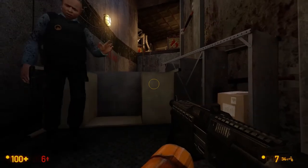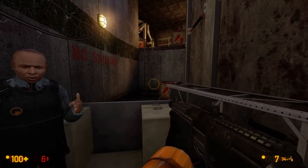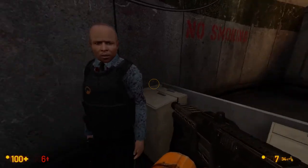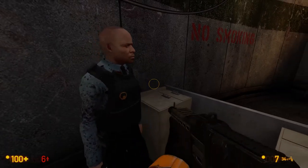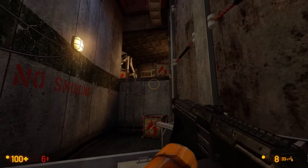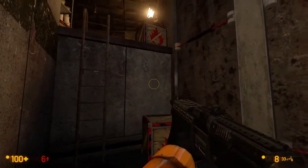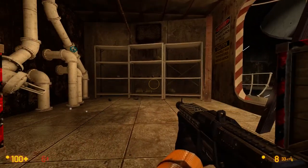Hey, you — quiet. This thing hears us. Some scientists snuck down to get the rocket. We're gonna try and make a break for the fuel annex. You with us? Sure, I guess. I kinda want to shoot these boxes and make them explode, but that seems unwise given the thing's hunting by sound.